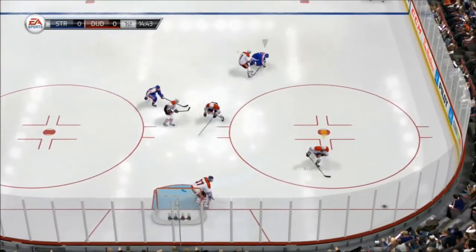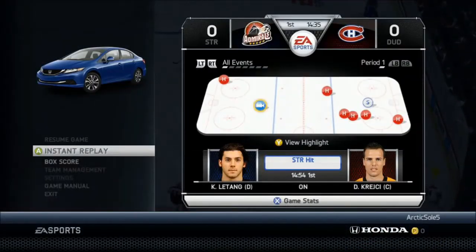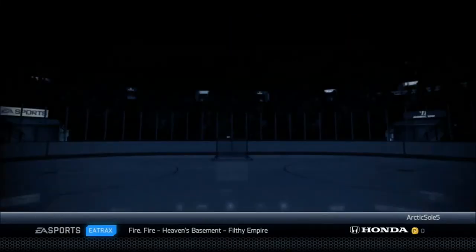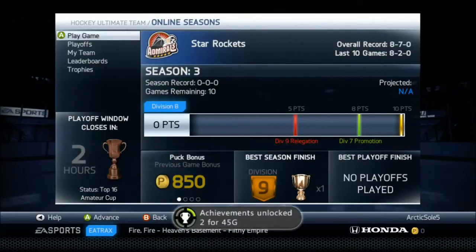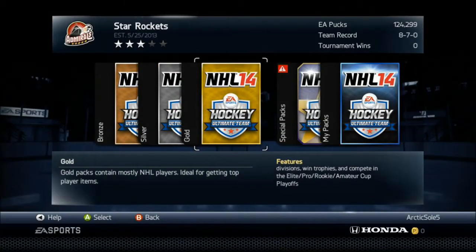We're gonna get right into it, and this is gonna be a pretty short game. You can see right here, D-Man comes up and then he just — I think he lags out, I'm not entirely sure — but yeah, that's a Rage Quit win. So we add 20 shots to our total shots and we get to open up a pack.